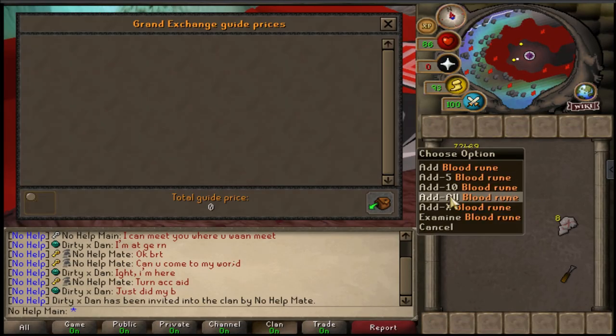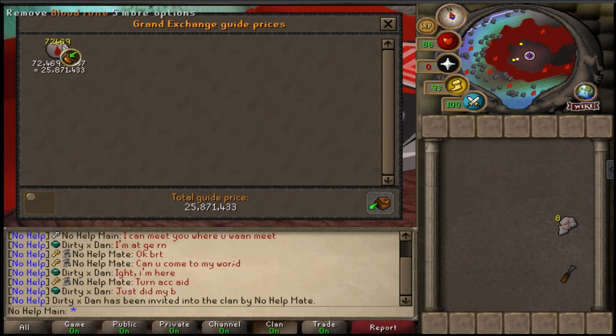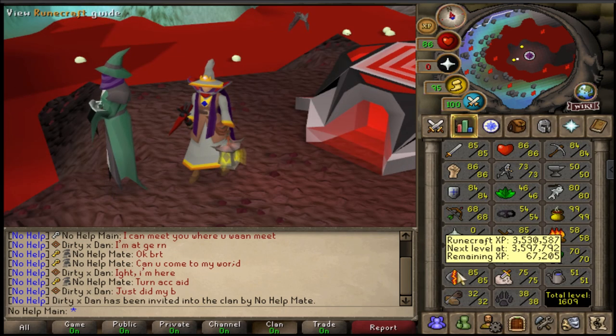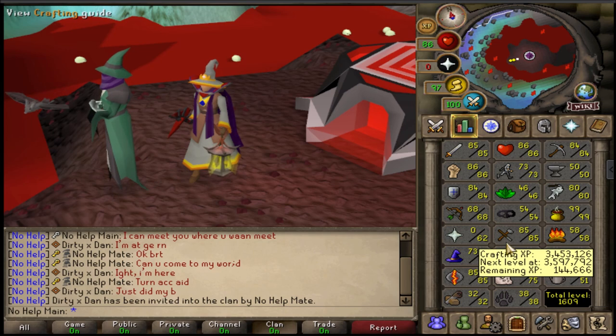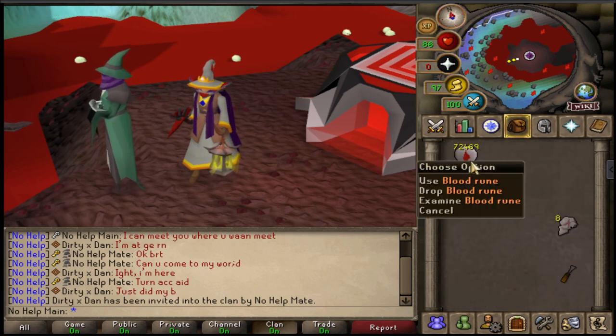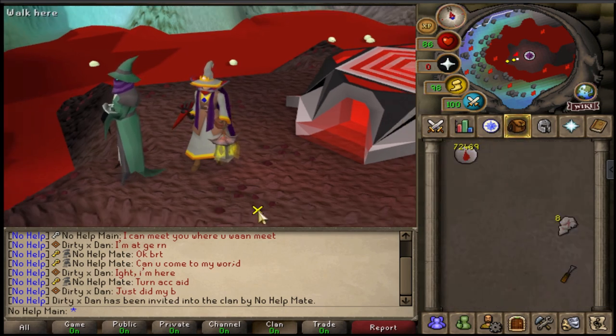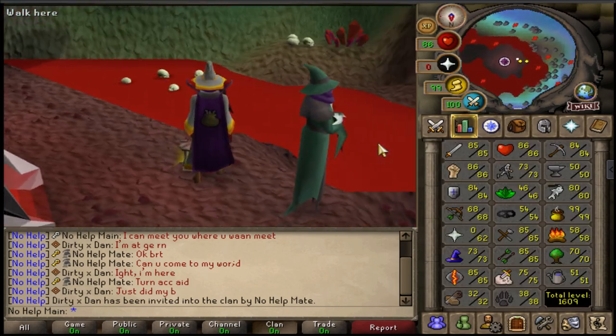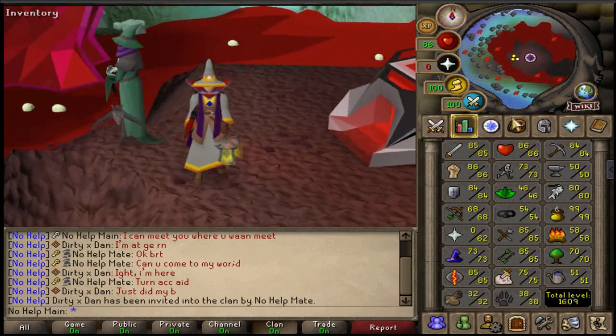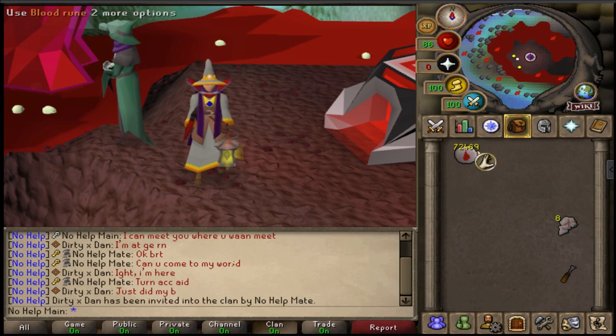We are currently sitting at another 72k blood runes — 25.8 million GP — absolutely crazy. We're almost 86 runecrafting as well, which is pretty crazy. We've been here for a long time. We have another 70,000 blood runes in the bank as well. We've probably made about 50 million GP so far off just blood runes, which is just nuts. I'm going to quickly go ahead and do the pride event, then I'll probably be right back to blood runes.